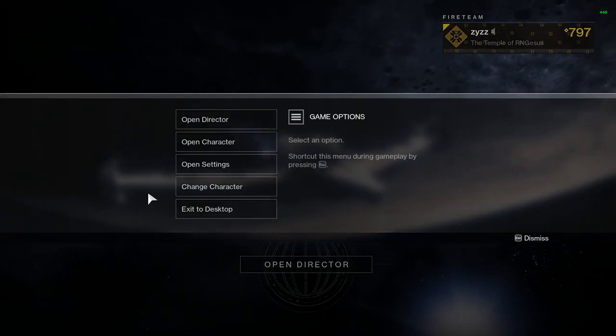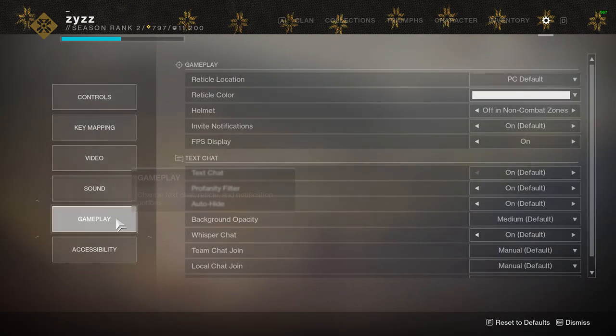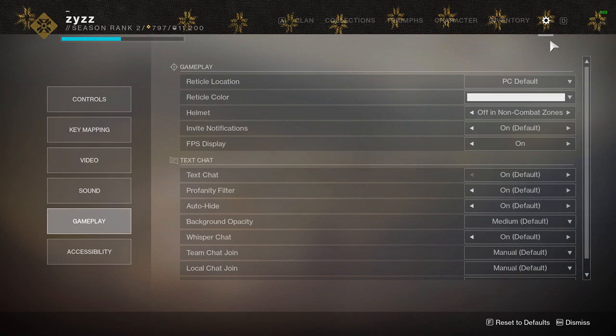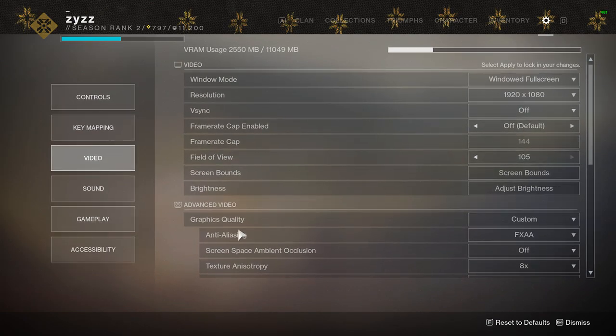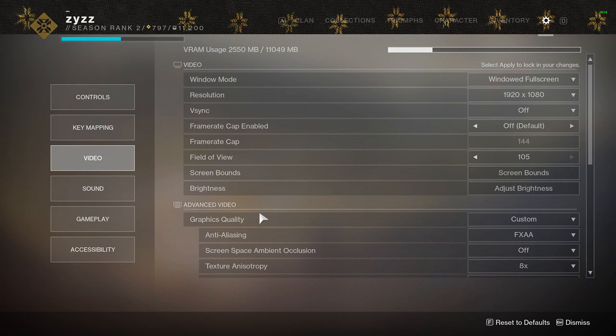Let's get right into these graphic settings. First, go into your settings. Go down to gameplay and turn on FPS display — you can see mine up here. In orbit I'm floating between about 400 to 600, sometimes dropping to 350. Then go ahead to your video settings. I want to give you a brief overview of what all the settings do, but first my PC specs: I have an i9-9900K stock, not overclocked, an RTX 2080 Ti, and 16 gigabytes of RAM.